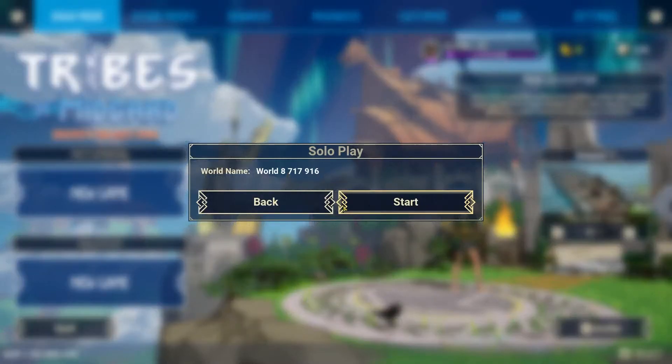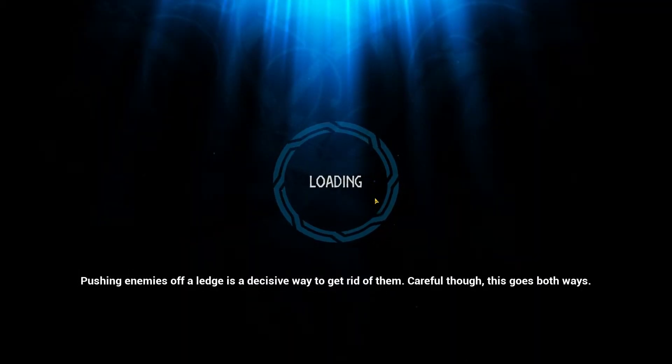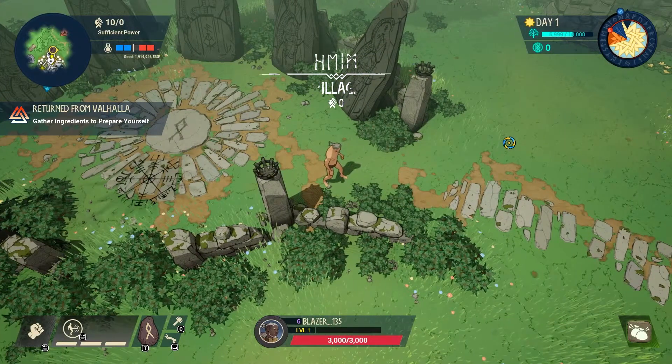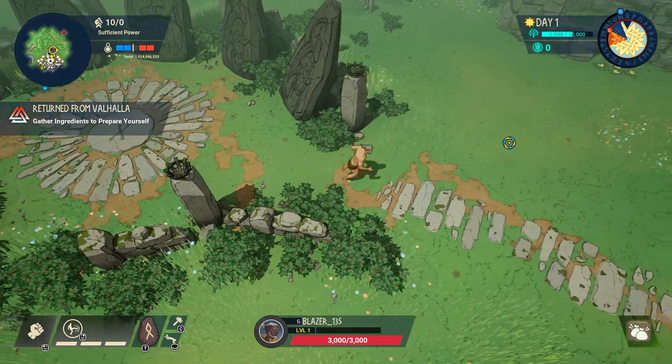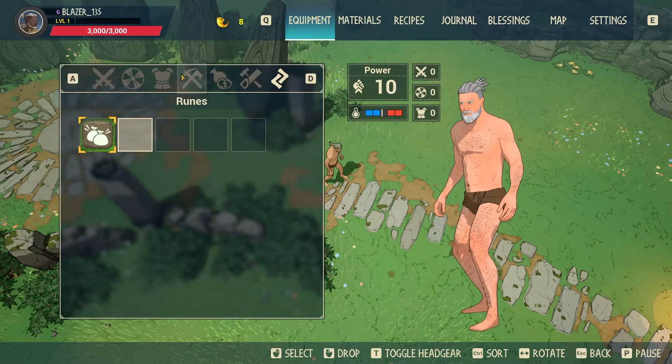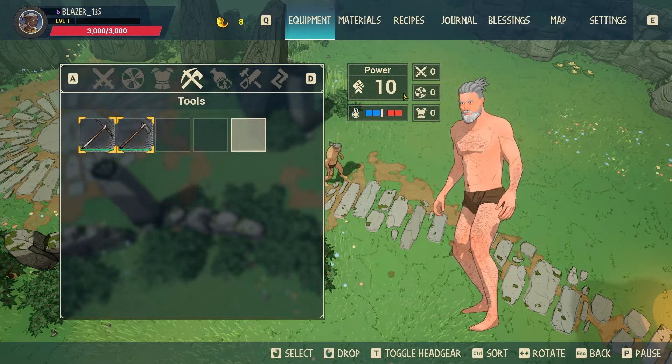Let's go in-game and solo play so I can show you what I'm talking about. You have neutrals — animals you can hunt — friendlies who give you quests, passive enemies who attack if you get close like wandering barbarians, and super aggressive bosses that come at night. I've spawned in, pressed I to check inventory — no weapons, shields, or consumables, just my rune and tools. My power level is currently 10.